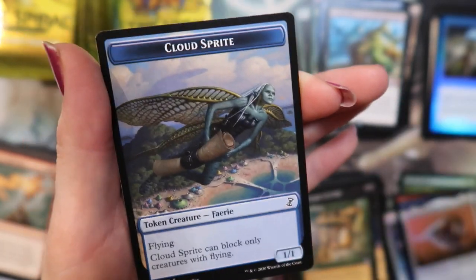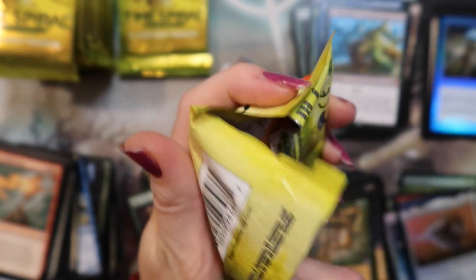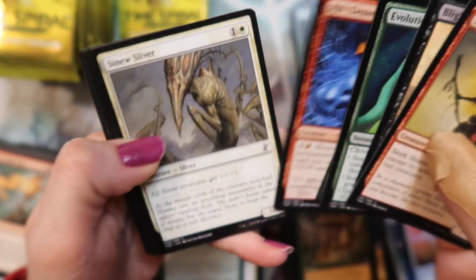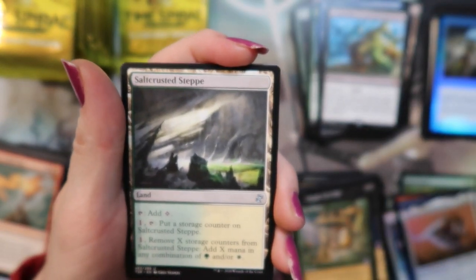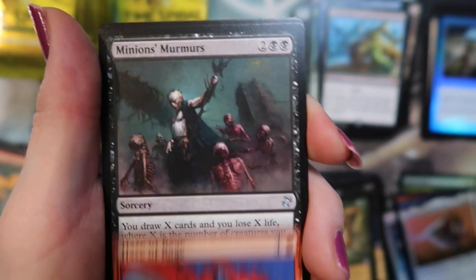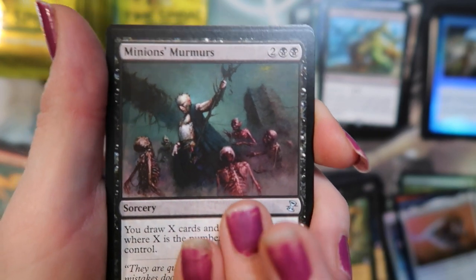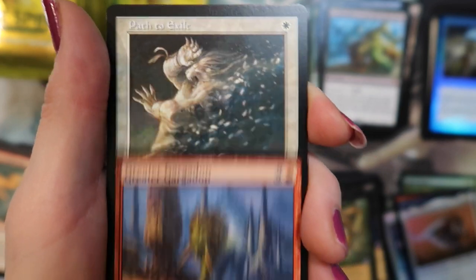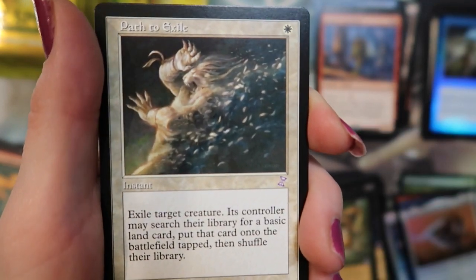Cloud Sprite — and probably, and probably yeah, that's fine. All right — Salt Crusted Step. Haze of Rage. Minions of Lim-Dûl and a Greater Gargadon. And Path to Exile — not bad.